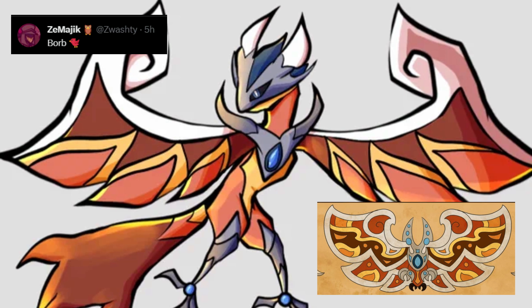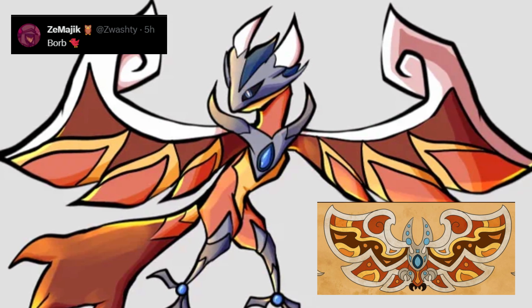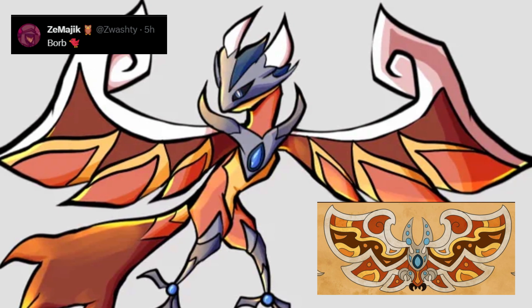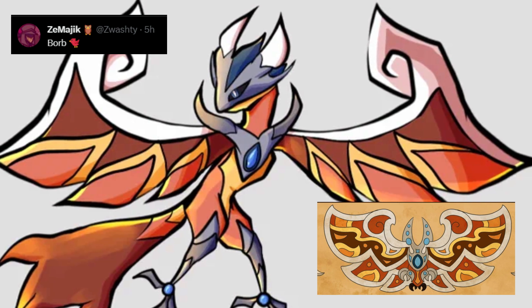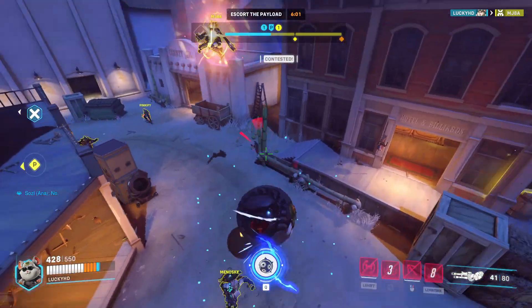I think it would actually be a bird and I think that would be pretty cool. It is really nice seeing how all of the blue elements get incorporated into it, and also whatever the grey parts are on the original design as well. Overall this would be a really cool Lumion, and I can definitely see a fire-flying type for this.